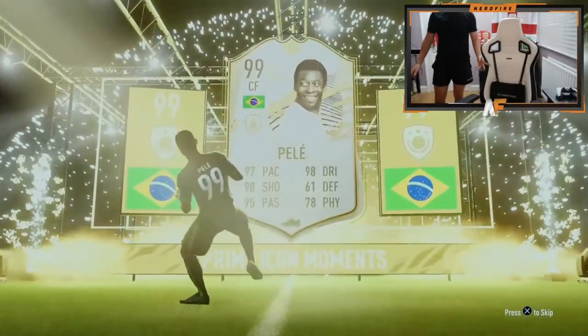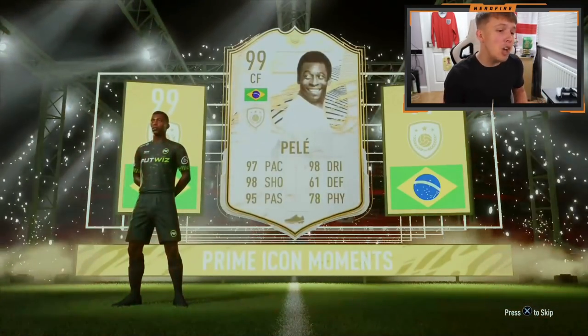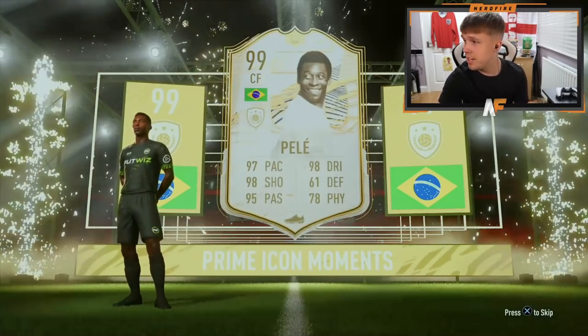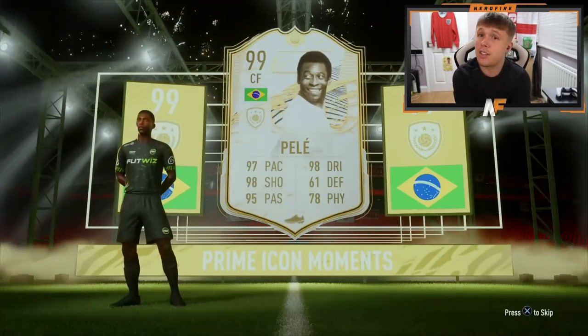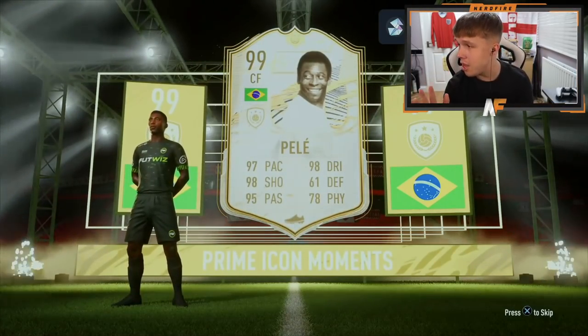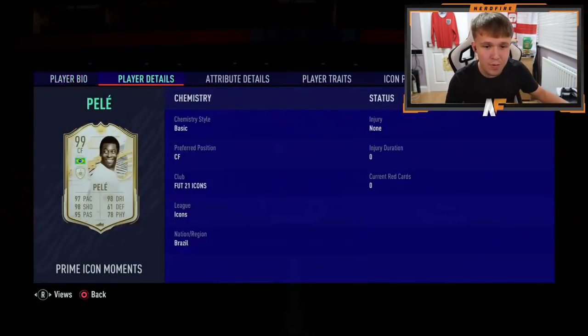It's Pelé! What a star - oh my god, what a star! We are fine. That kind of makes up for all the bad luck Matthew's had. A 99 Pelé - okay, it's not really going to get much better than that. Unless you get like an Arnor Iniesta or a Haakon, it's going to be pretty hard to top a 99 Pelé in the first icon pack of the day. That is disgusting. Finally, justice for Matthew - he gets a good icon pack!